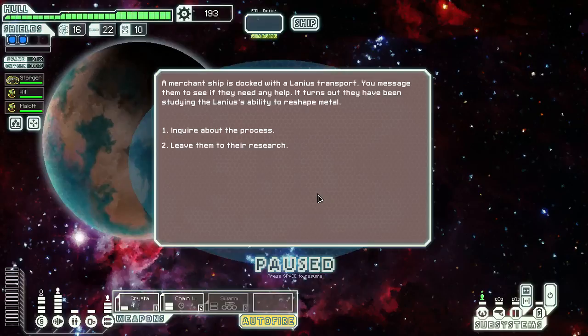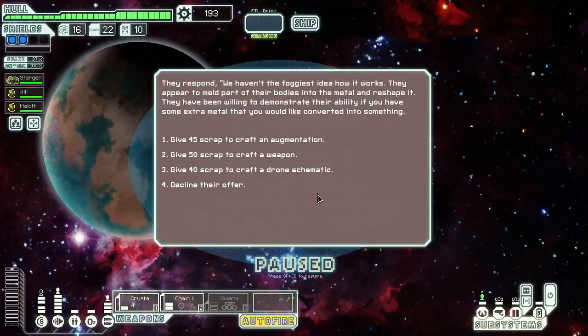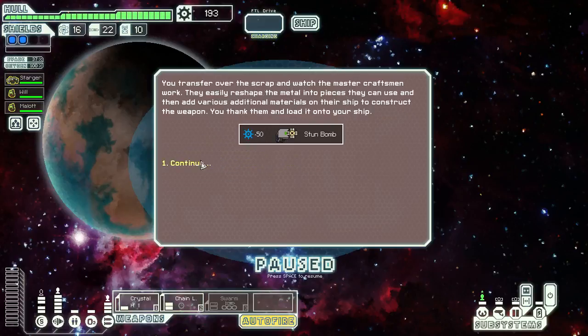Let's go — inquiring about the process of reshaping metal. We want a system for anything; I don't want drones. Augments — I usually get just crap that I don't want. Let's go for a weapon. Stun bomb. Crap.